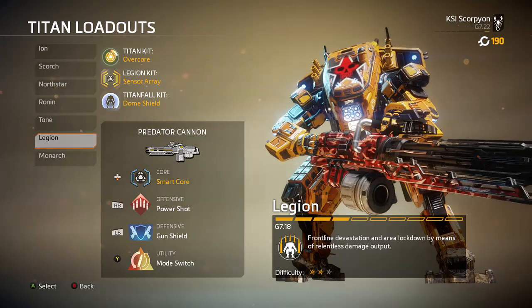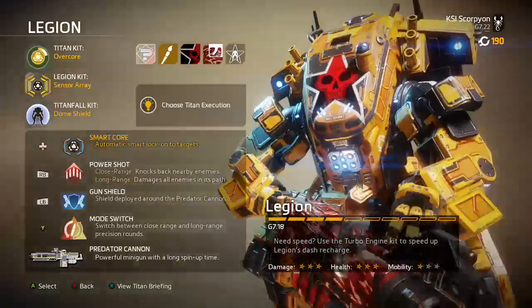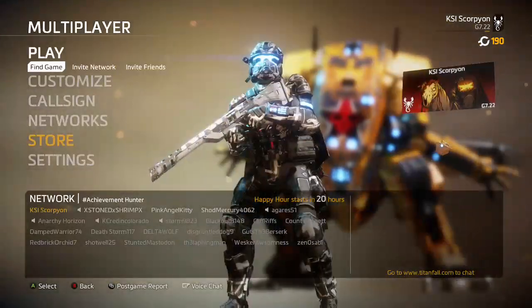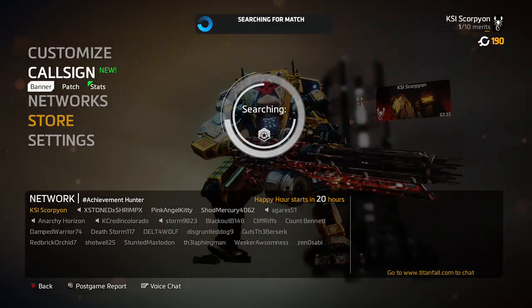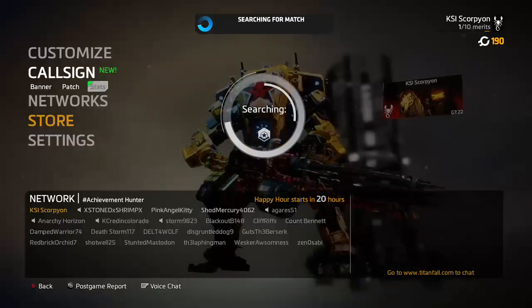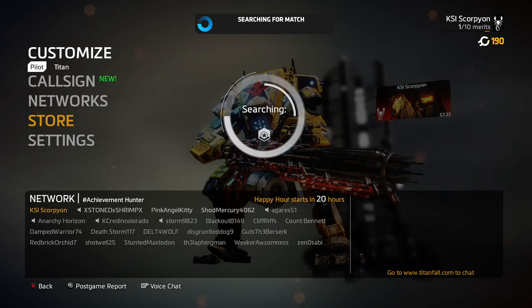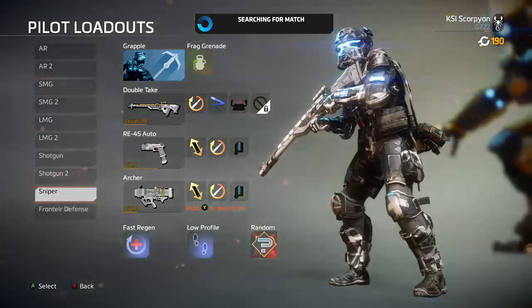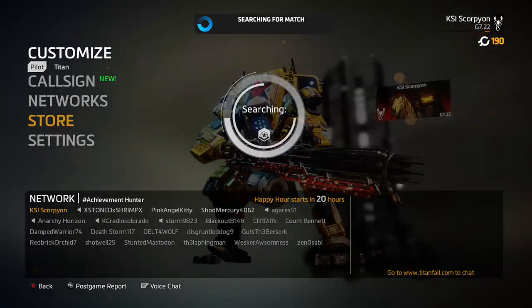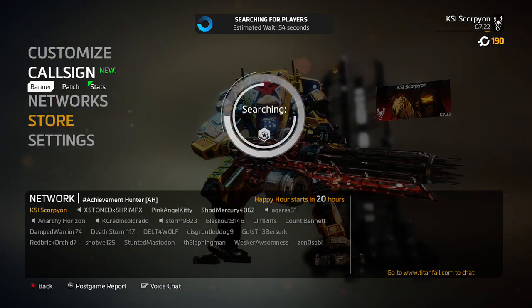I'm going to show you how to get killing sprees for your titans. To explain it: a killing spree is just three kills of either titans, auto titans, or pilots — three things that appear down in the bottom right of the feed — and you get a killing spree. Word of caution: it can only be done one time per life.